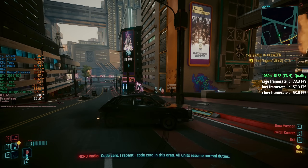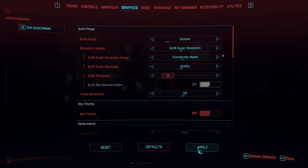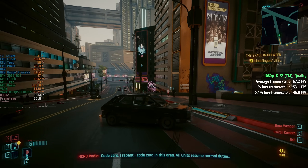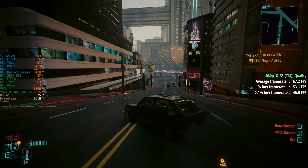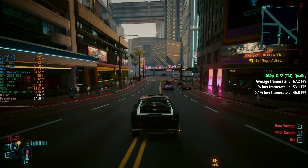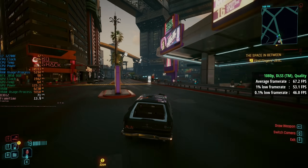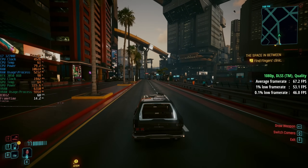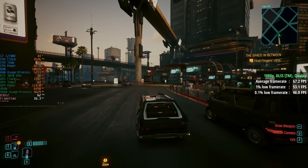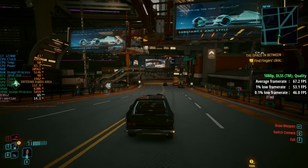Let's jump back into the menu and see what's changed. Back in the settings, we're going to switch to transformer model, hit apply, keep the same quality preset, and jump back into the game. On the 3050 here you will notice a bit of a drop in performance — we've gone from about 70 to 80 to more frequent drops below 70 FPS. But this new DLSS model does look a lot sharper.